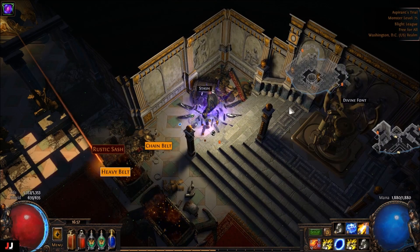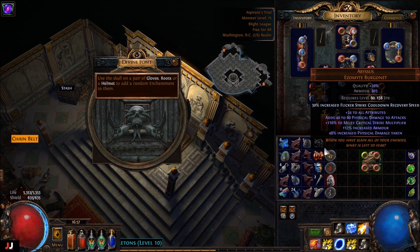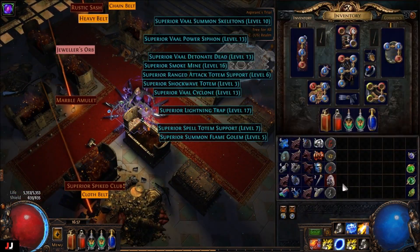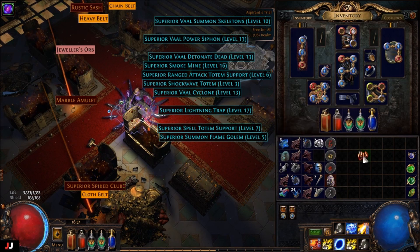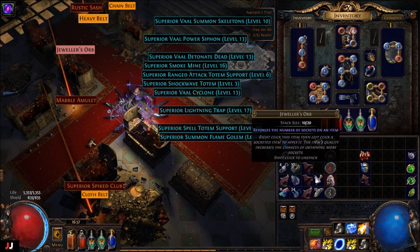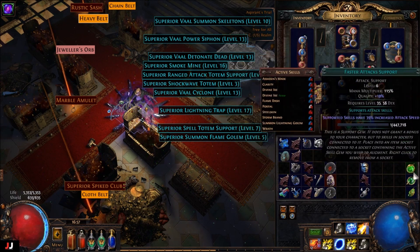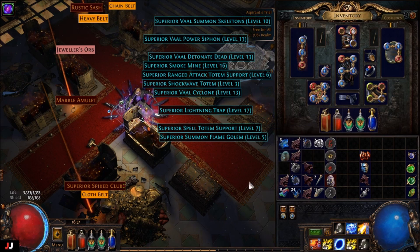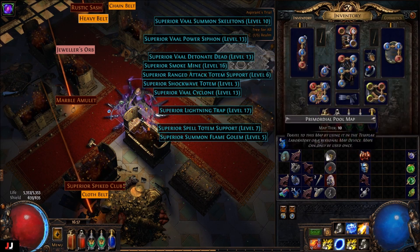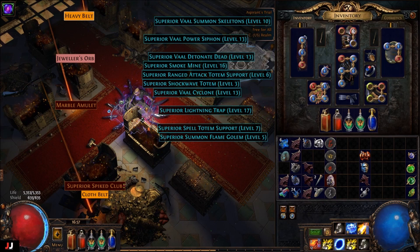Let's see what I got for an enchant. Flicker Strike cooldown recovery speed — maybe that'll go. For currency: 2c, 3c, 4c, 6c. Faster attacks and added chaos will sell for sure — probably 20c for that, 10 or 15 for that I would say.